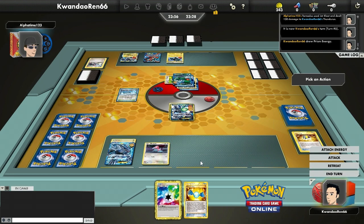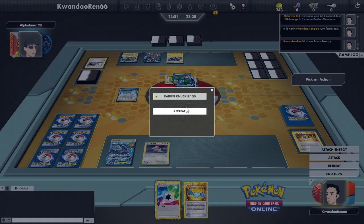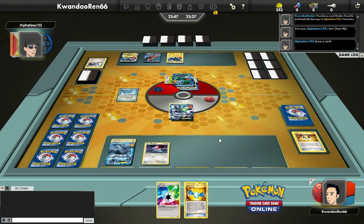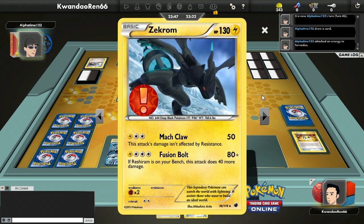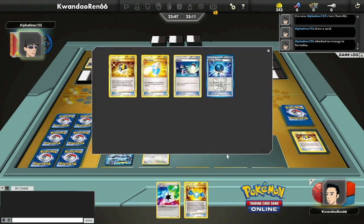I just go for Raging Knuckle to get some solid damage. I thought I could take it out with Reverse Edge — I thought Tornadus was 170 HP. I zoom in later and notice it's actually 180 HP, so that was a fairly big mistake on my part.